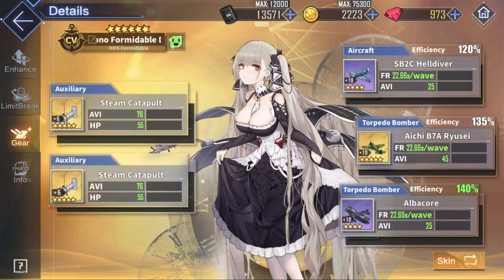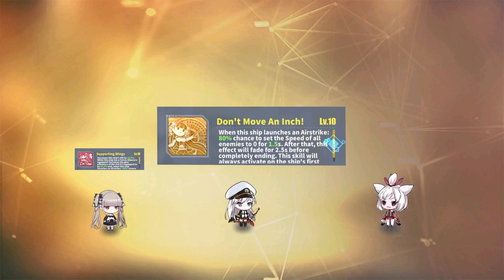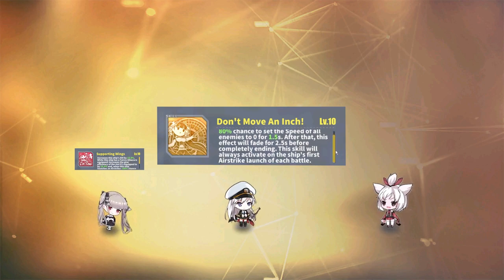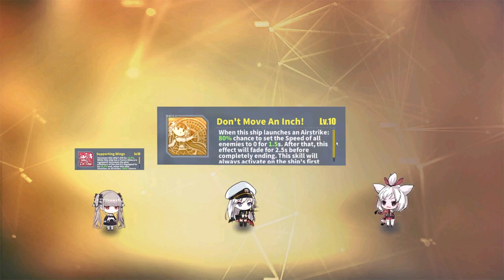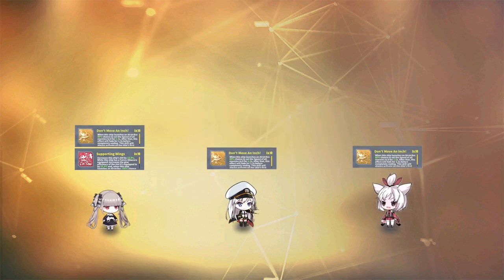Onto her yellow skill, Don't Move an Inch, which is our main influencer for this formation. When launching an airstrike, all enemies will have their speed reduced to 0 for up to 1.5 seconds. After that, they will slowly regain their speed over the next 2.5 seconds. It's an important note that the first airstrike is guaranteed to proc the skill. Afterwards, you'll have up to an 80% chance for the skill to proc again. While this skill sounds like it won't do much, there is a lot of power in it. Since enemies cannot move for the duration of the skill, this provides a timing advantage and allows us to line up easy hits against enemies.